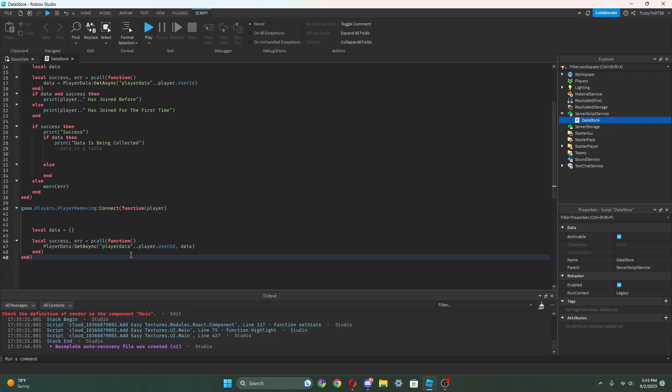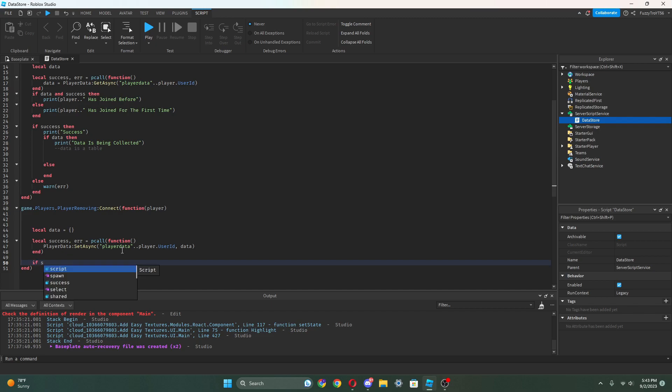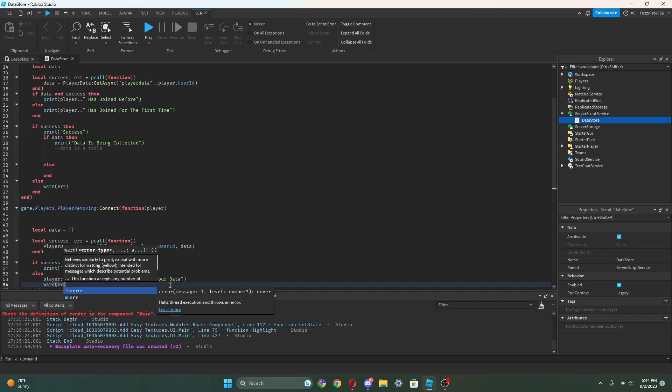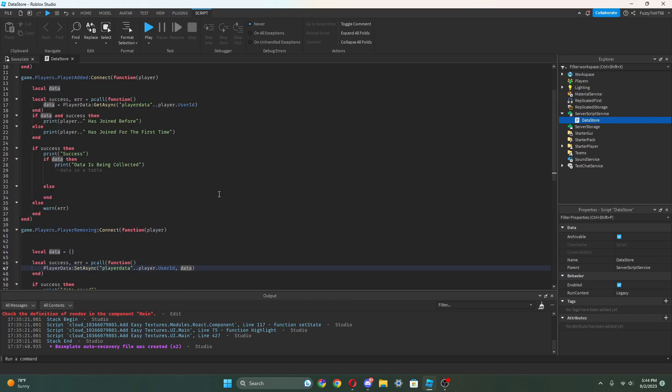And we do player data dot dot player.UserId .. '-data'. And we can do a comma. Then we can get out of this and down here we can do: if success then print 'data saved'. And obviously we need to check if it's not success — we should tell the player there was an error saving your data. And down here we can do warn and cover this 'er'. So we got basically the data store finished.